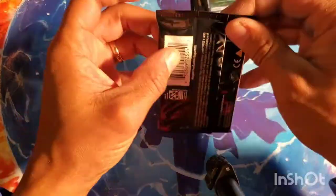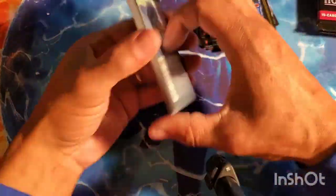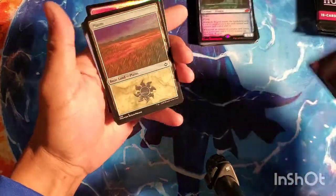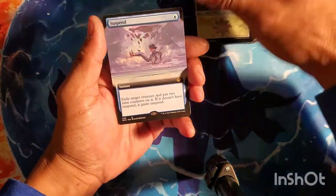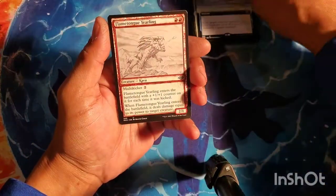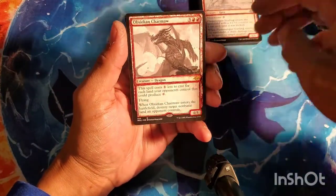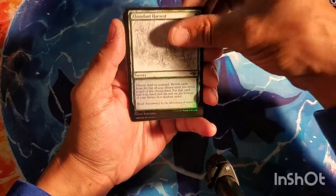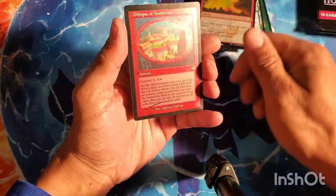And I got an etched Volatile with a foil etched Murktide Regent — geez, there we go! These things are so insane, man. I actually wanted Murktide too. I like the sketch cards a lot better than I thought I would. Super dark Planes, Suspend, Flame Tongue Yearling, Obsidian Charm.